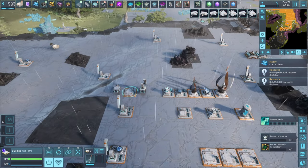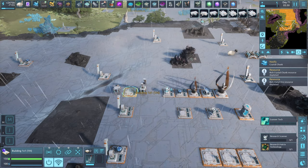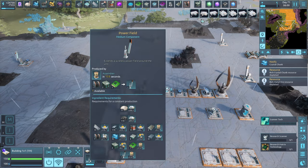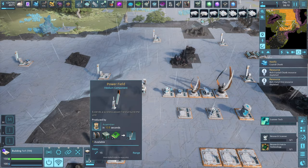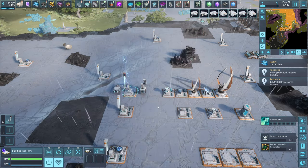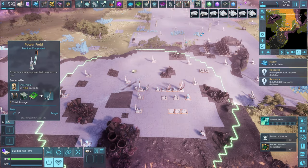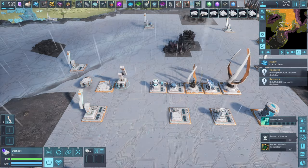The next thing we're going to talk about is much later in the tech tree — up in the power field technology area — which is the medium power field. If we do a quick comparison, the small one is 5 crystal and 10 metal, while the medium one is much, much more expensive, but it does have the advantage of being a range of 15. It has twice the range of one of the small ones. The catch is it's going to have to go in a medium module, which also means you need a medium platform — but it means half as many power poles. It's probably going to be more handy put on a vehicle, so you can extend your power network with a couple of vehicles to chain your power out to other places.